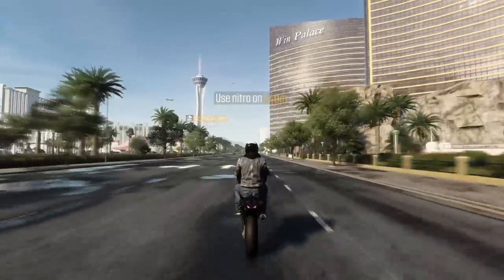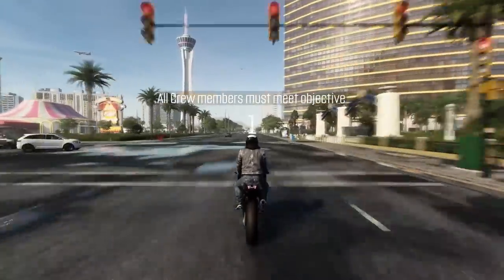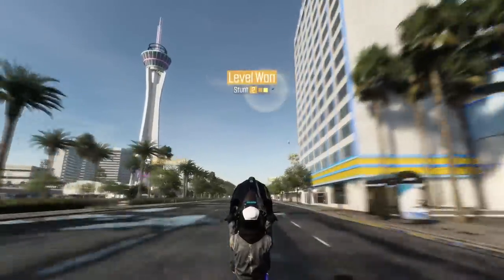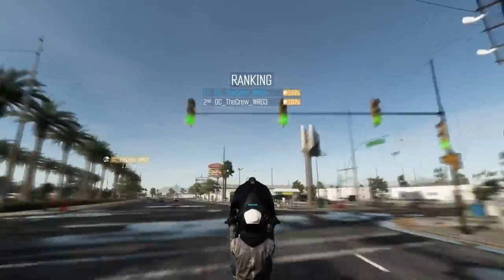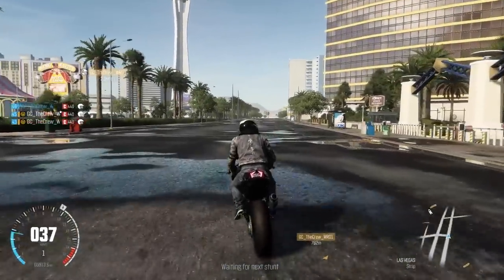These graphics are just so good — when you look around it's awesome. The next challenge: all crew members must use nitrous for 140 meters. And this is the most ridiculous wheelie in the world. How is it possible? I broke physics. It's really cool.